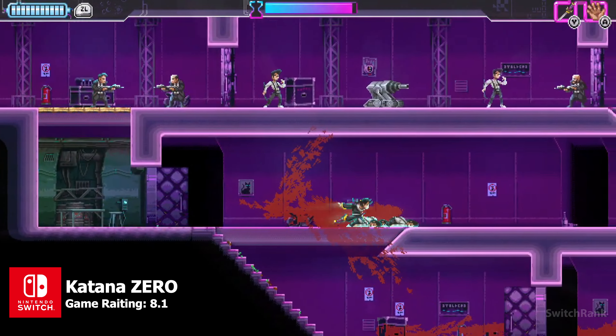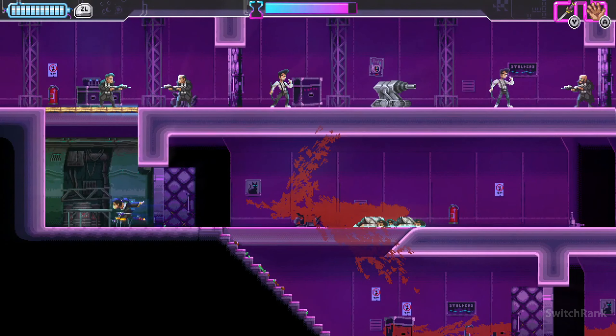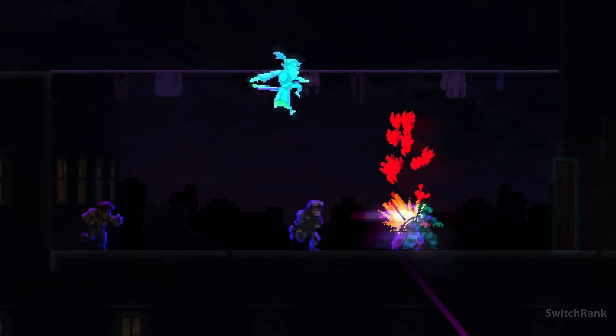If you enjoyed Hotline Miami but felt it needed more samurai swords and fewer animal masks, Katana Zero might be right up your alley. Combining elements of action, stealth, crime noir and a Kill Bill-inspired bloodbath, this game offers a unique blend of gameplay experiences.